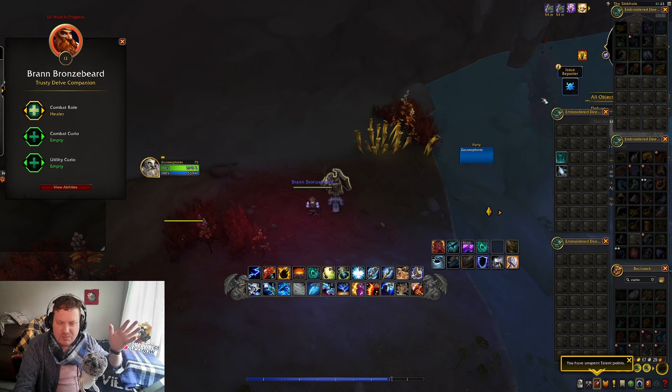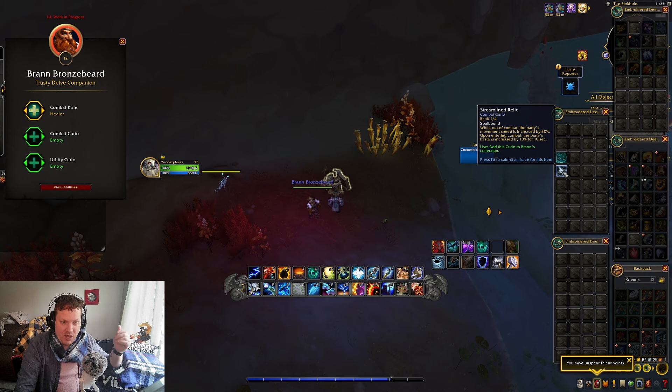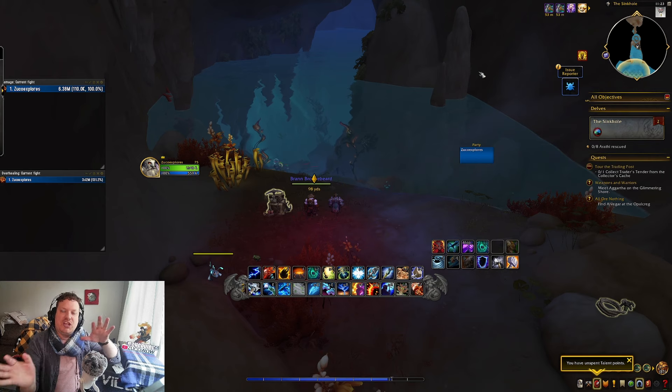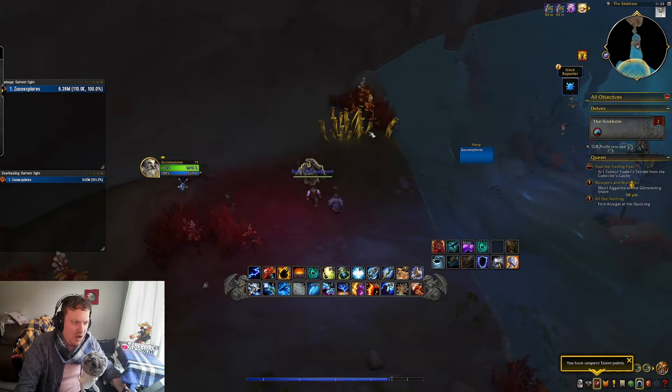I can't equip any of them right now because it's just alpha. There are curios like: when any player takes fatal damage, they're instead turned undead and restore 100% of maximum health. Or while out of combat, party movement speed is increased by 50%, and upon entering combat your haste is up by 10%. As you do these delves, you will acquire these curios and give them to Bran, and he's going to level up his combat stats.